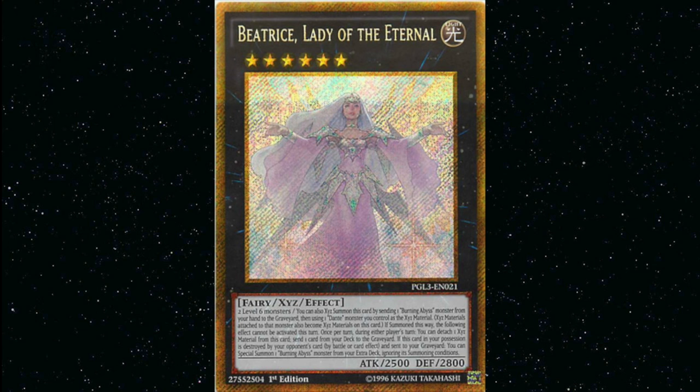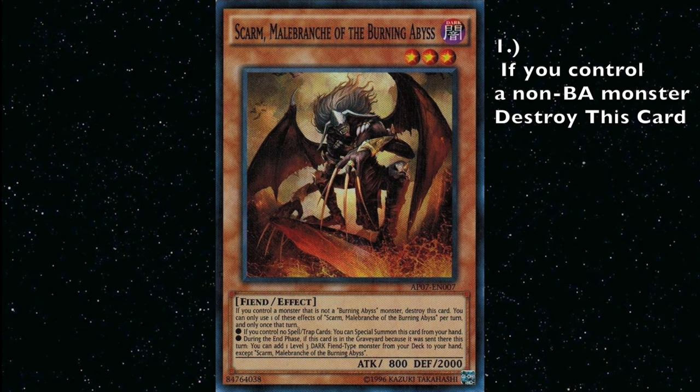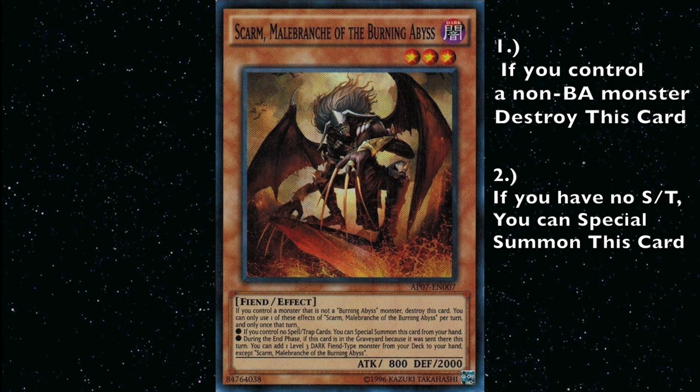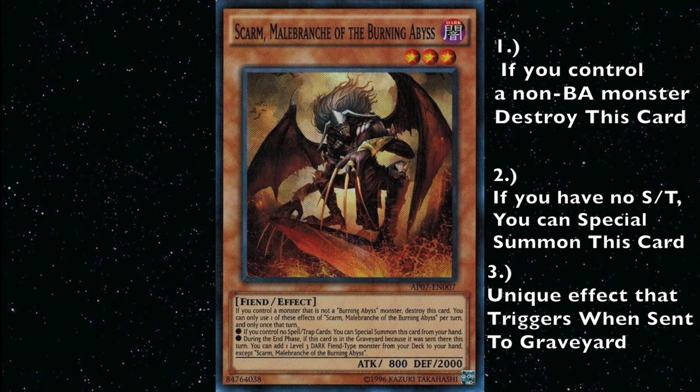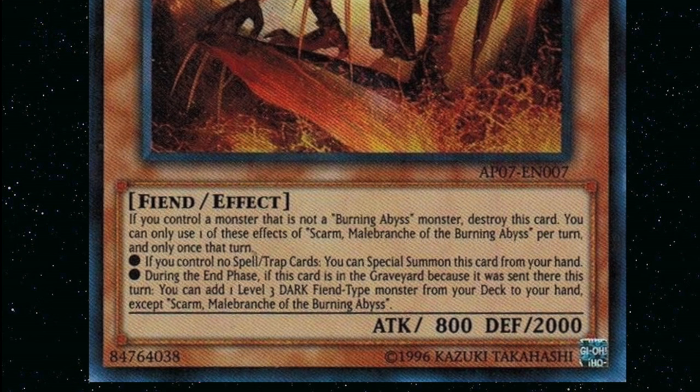Your monsters do most of the heavy lifting for this archetype — they do pretty much all the work. All Burning Abyss monsters have three effects. The first: if you control a monster that isn't a Burning Abyss monster, destroy this card. The second: if you have no spell or trap cards, you can special summon this card from your hand. The third effect is unique to each monster and triggers when sent to the graveyard, during either player's turn, regardless of how it got there — discarded, destroyed by battle, by card effect, detached from an Xyz monster. Of the last two effects, you can only use one per turn.